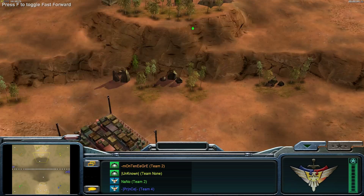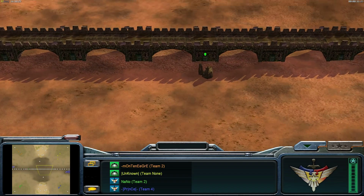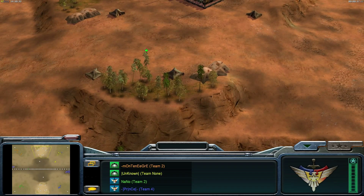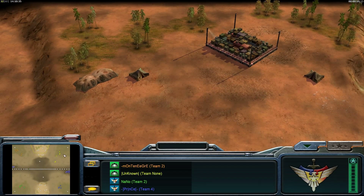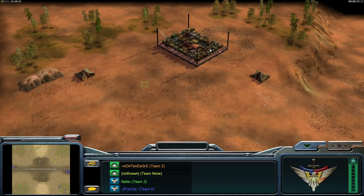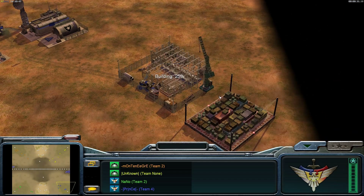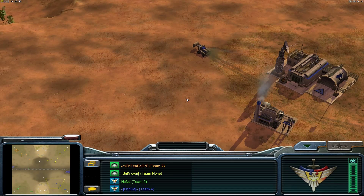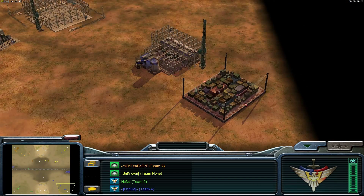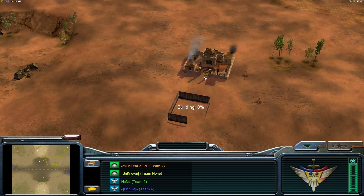This map is really balanced and often played online. It has two supplies for each player — an unsafe supply and a safe supply. There are no oil derricks on this map, so everything comes down to resource gathering by both teams. Let's see what build orders they go for.